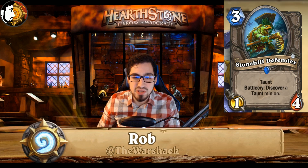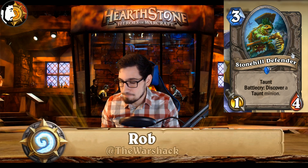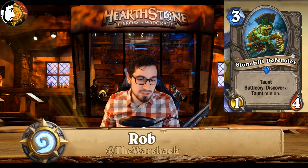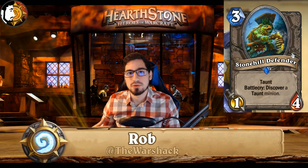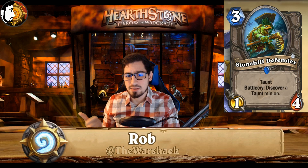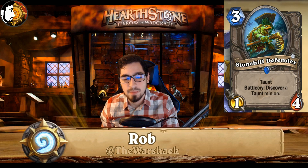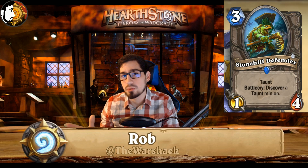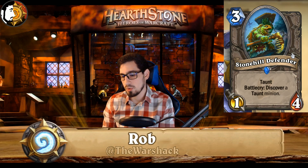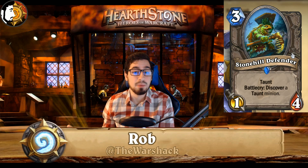A lot of the taunt minions it discovers are great — in Paladin you have Sunkeeper Tarim, Tirion who is a top-five legendary in general, and Wickerflame Burnbristle, the 3-mana 2/2 with divine shield. For Warrior there's Alley Armorsmith, Tar Lurker, and the Drakes. For Shaman there's Al'Akir, Hot Spring Guardian, and the four-mana 3/5 that gets divine shield if you summoned an elemental, plus Earth Elemental. This card was considered good in one deck but now shows up in almost every Paladin list and every control Shaman list.